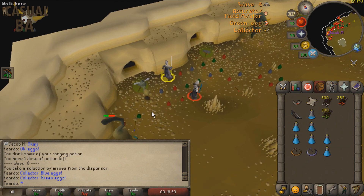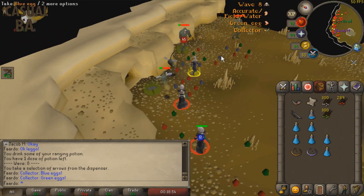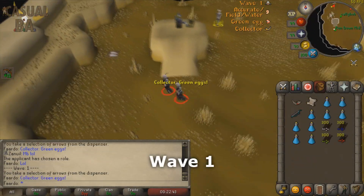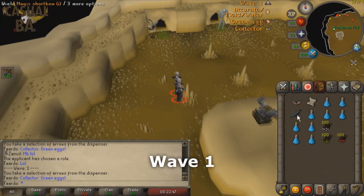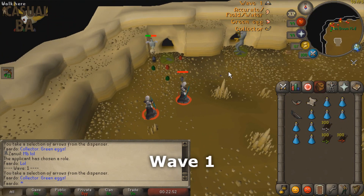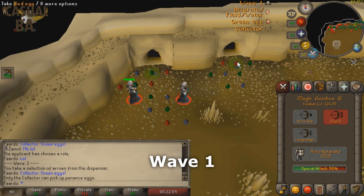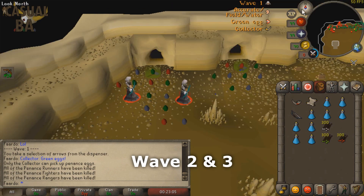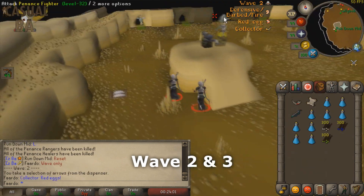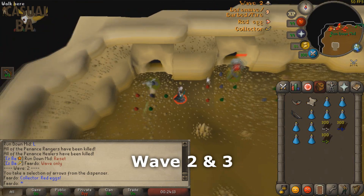Here's how the main attacker will generally proceed with each wave. For wave 1, tag the first fighter with the Magic Comp Bow and finish it off with your Magic Short Bow. Kill the second fighter as it spawns with normal shortbow attacks. For the last two fighters in each wave, use your special attack to make sure the wave ends quickly. On waves 2 and 3, tag the first fighter using the Magic Comp Bow, continue killing other Penance fighters using your Magic Short Bow, and finish off the last two fighters with your special attack.